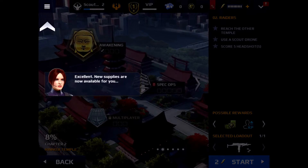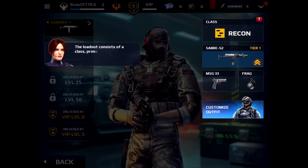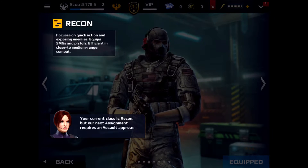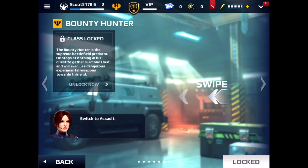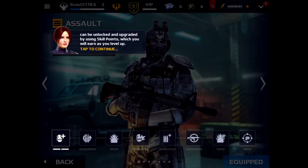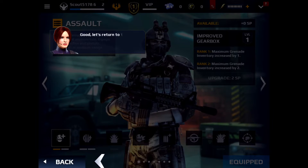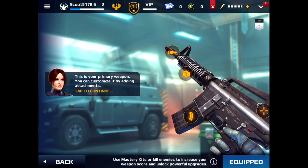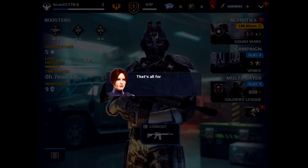New supplies. Access the loadout section. This is your equipped loadout — select and customize it. It consists of a class, primary and secondary weapons. Now we'll review the available classes. Your current class is recon, but our next assignment requires an assault approach — switch to assault. Alright. Let's take a look at the primary. This is your primary weapon — you can customize it by adding attachments. Alright, thank you. Let's return to the home screen.